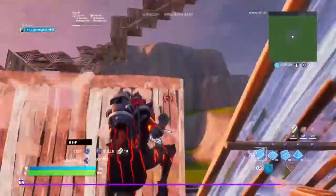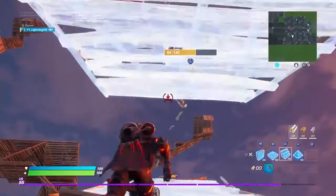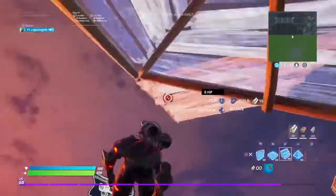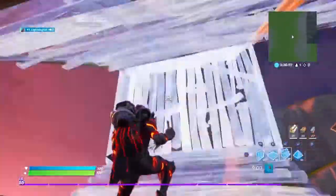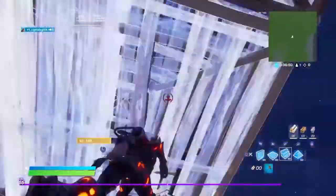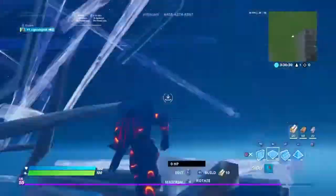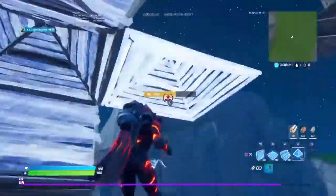Tip number three, for PC players: I recommend using a double edit bind. If you're desperate to edit fast like Raider 464, try it out for about two weeks, and if you don't like it you can drop it. I don't use it for keyboard and mouse because I'm already decent on that, but it's especially useful on console where confirming edits is harder. If you have around 20-30 ping, this should work well for you.